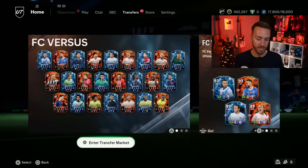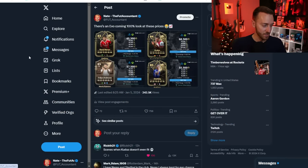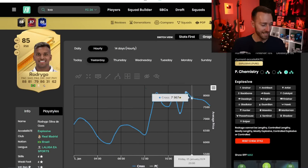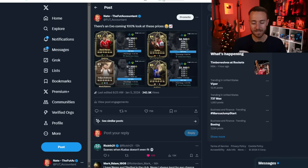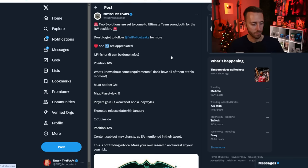Now let's talk about content today and what moved the market even more yesterday. Before the content dropped, there were some crazy movements on right wing cards — Felipe Anderson doubling in price, Kudus, Sterling inform, David Neres doubling, gold Rodrigo going from 4k to 6k, then yesterday from 6k to 8k — continually inflating because of leaks for an incoming right wing evolution. We've just had a leak tweet from a Foot Police saying two evolutions are coming, both for the right wing position.